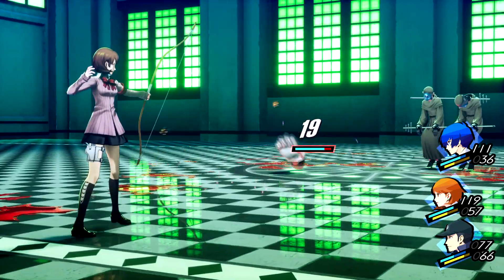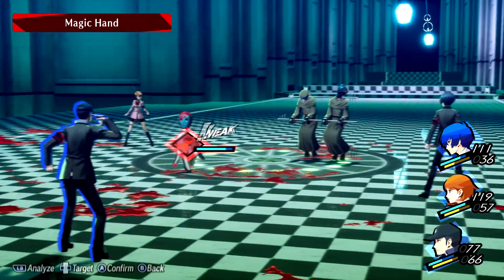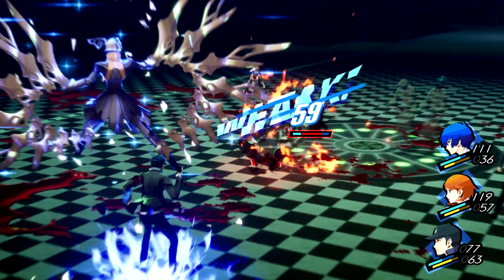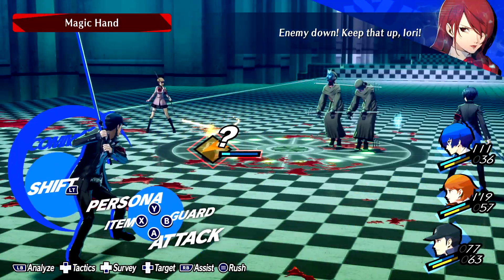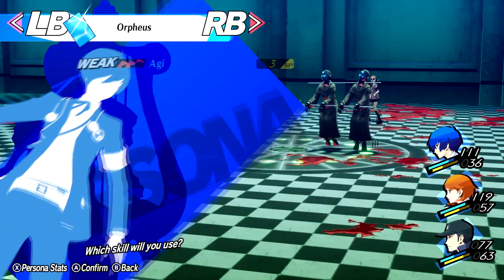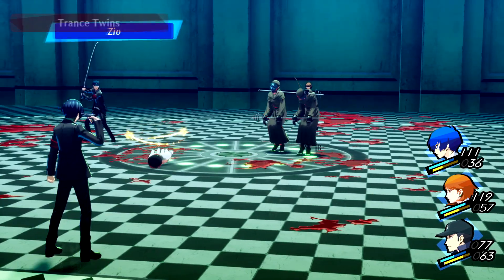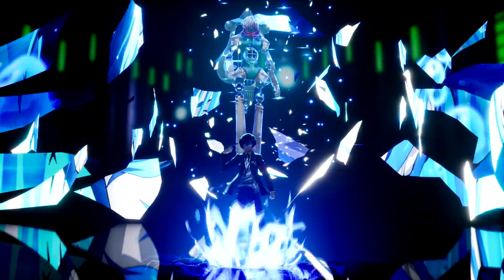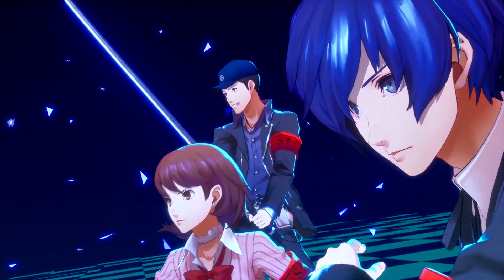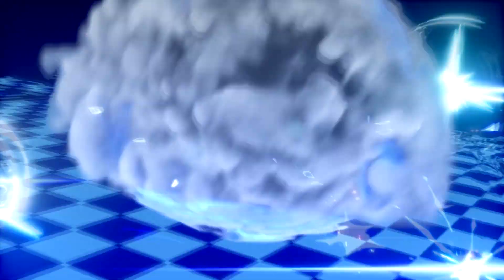Junpei will go next, so we can hit these guys with Aagi. Sometimes I do the dash strike at an inopportune time, end up flying past the enemy, and find myself in a situation where I don't have a first strike anymore. It doesn't matter too much, because Yukari and Junpei's agility is high enough that these guys won't be able to go before we can strike their weakness — but still, definitely want to be mindful of that.